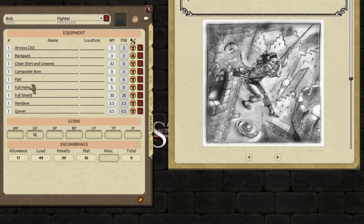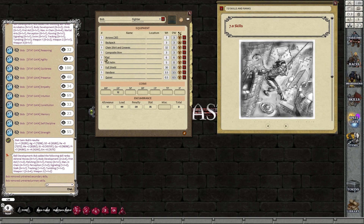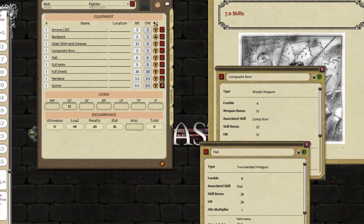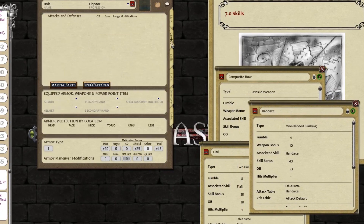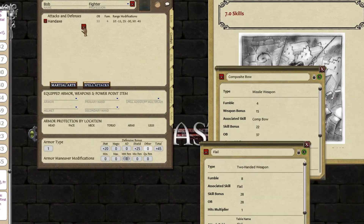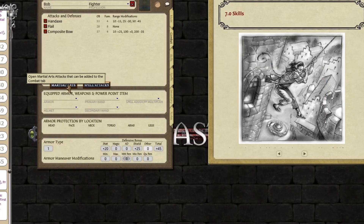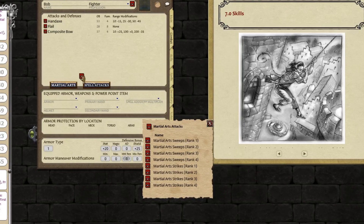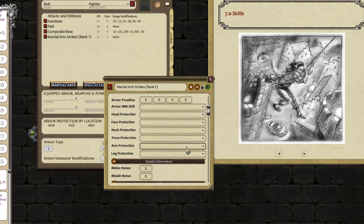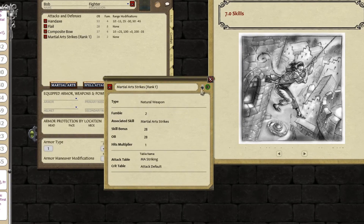So they're all associated with what they need to be associated with. Let's pop them into the combat tab — the GM probably would do this, but just to show you. I'm going to click on my weapons: I've got a composite bow, a flail, and the hand axe. Go to the combat tab — nothing in there yet. Drag the hand axe, drop it in. Drag the flail, drop it in. Drag the composite bow, drop it in. Martial arts — remember I had a strike skill, so click on Martial Art, go to Strikes, drag it in, drop it. Close that off. Better associate this with the skill — it's already unlocked. Associated skill was my Martial Art Strike. Lock it back up. That's done.